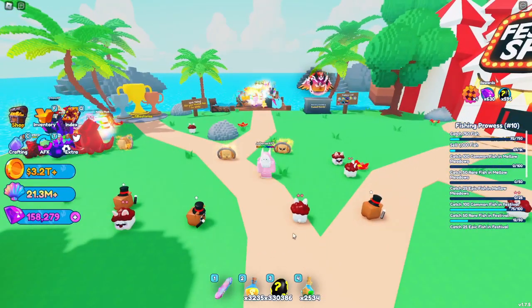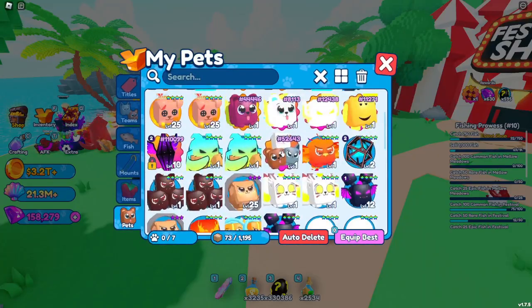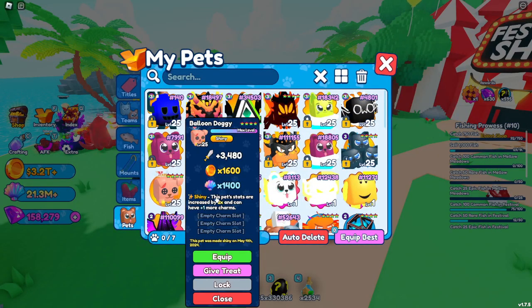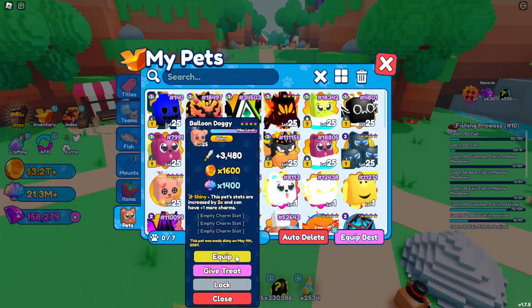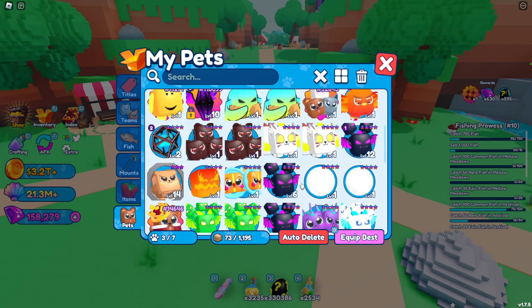The secret to getting more shells is actually these new festival pets. While most pets in the game have a coin multiplier or an arcade token multiplier, these pets have a shell multiplier, and this is going to be very valuable. To start maximizing my shell earnings, I'm going to make a team of only pets with a shell multiplier.